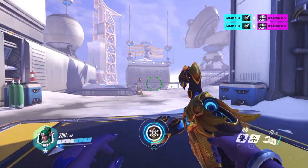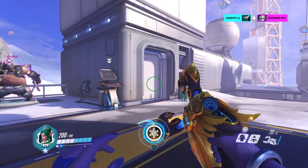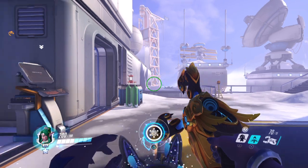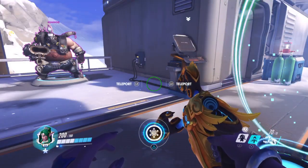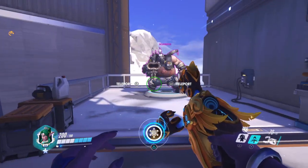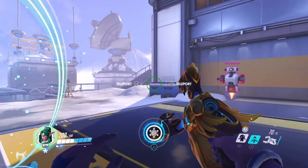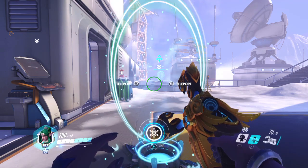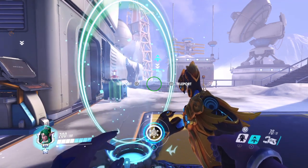I counted one - that seemed really fast, the way it delayed there. But if you set up a TP, so I've got a TP up ready to destroy, what I'm going to do is beam off the Roadhog, and as soon as I have charged up, I'm going to destroy TP - bottom corner - it's going to count down, and then we'll see how long it takes to go down on the ramp.